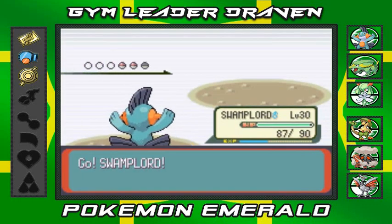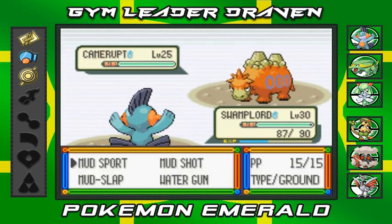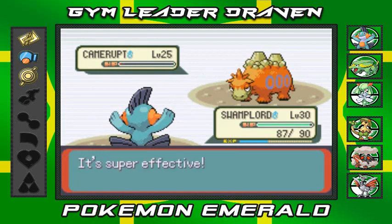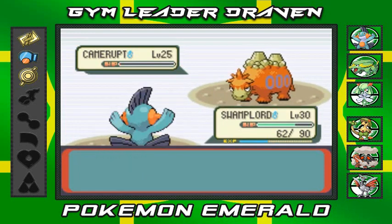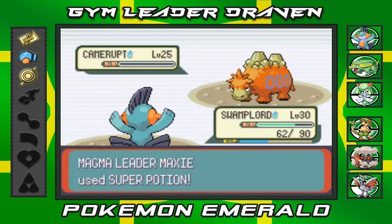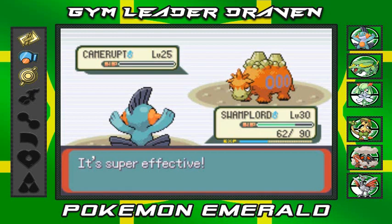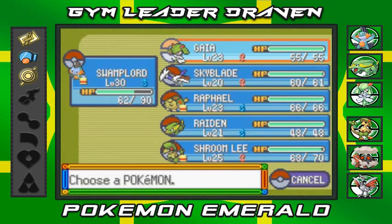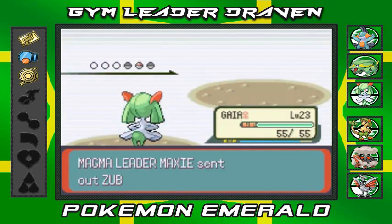Camerupt looking like a boss right here. Water Gun from Swampert — nearly destroys Camerupt! Here comes Magnitude — Camerupt is a very good Pokémon to have on your team. 'You're fired!' — an Arnold Schwarzenegger quote right there. Many of you wanted Camerupt on my team, but I've got Swampert — I don't need two Ground-types. He then comes out with his Zubat, his weakest Pokémon, so I switch to Gaia.